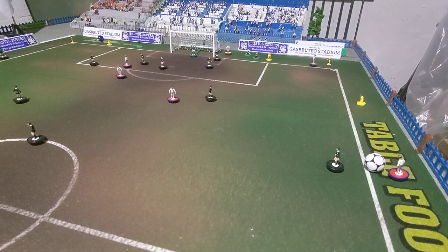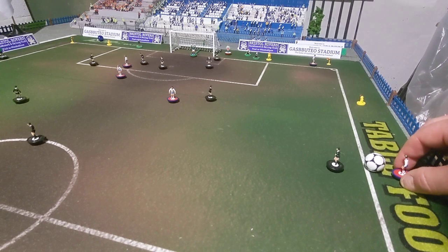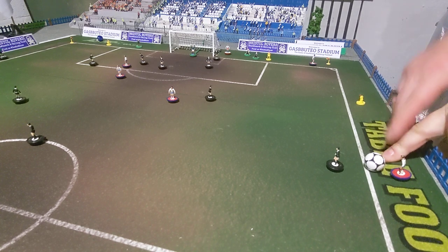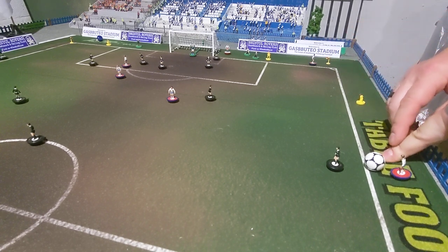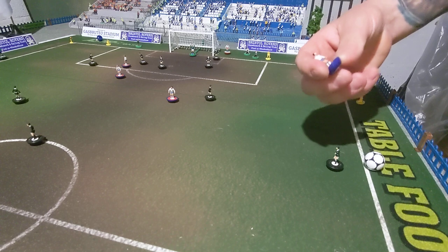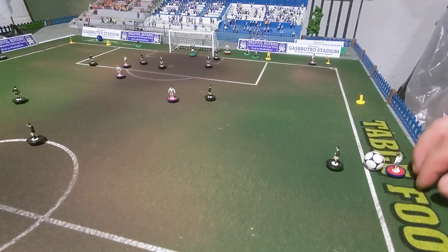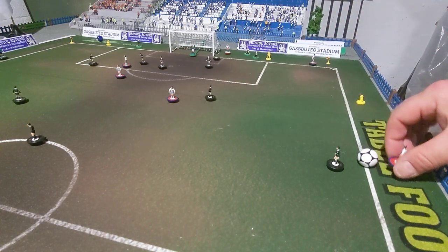It does say in the rules: the throw-in is taken with a flick, but the figure doing the flick must not cross the sideline after taking the throw. If he does, the throw-in goes to the opponent. Now if you were using the throw-in figures — which I used to have, but again for the same reasons it adds an extra player on the pitch — I got rid of them. That's fair enough because that player stays on the sideline.